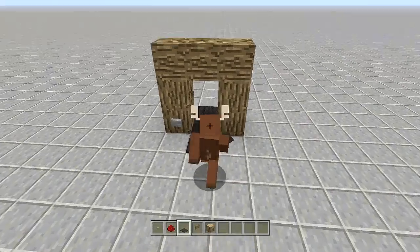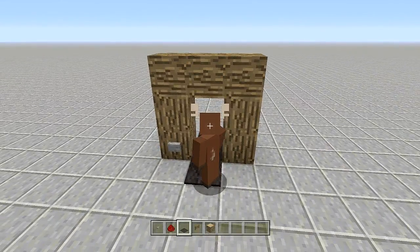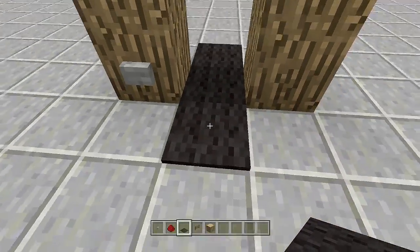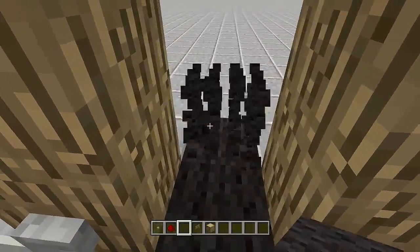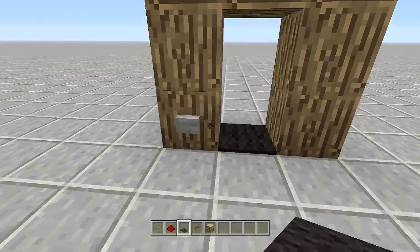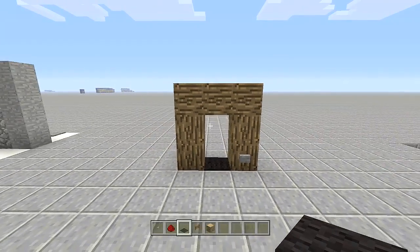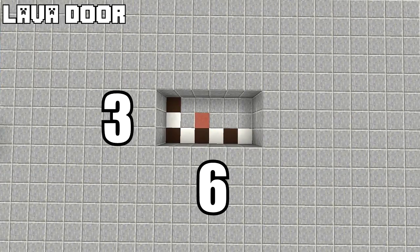If you're building this on Pocket Edition, I recommend placing another piece of carpet here and another piece of carpet here, because on Pocket Edition you actually go up a little bit with the carpet and you'll get stuck if you don't add those two extra pieces. But if you're not on Pocket Edition, just build it like this and boom — there's your invisible door.